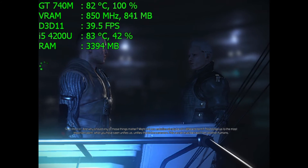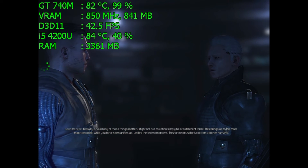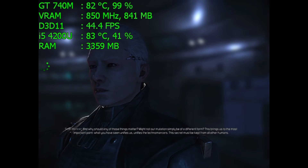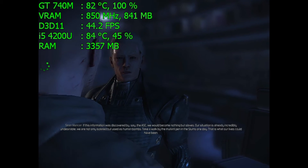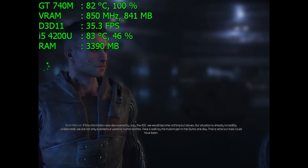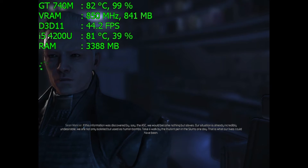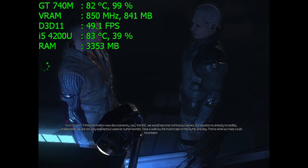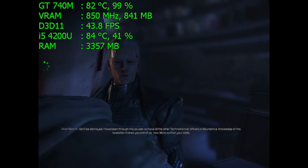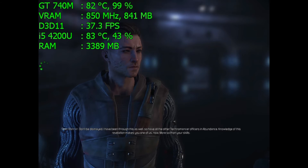And why should any of those things matter? Might not our mutation simply be of a different form? This brings us to the most important point — what you have seen unifies us, unifies the technomancers. This secret must be kept from all other humans. If this information was discovered by, say, the ASC, we would become nothing but slaves. Our situation is already incredibly undesirable — we are not only isolated but used as human bombs. Take a walk by the mutant pen in the slums one day; that is what our lives could have been. Knowledge of this revelation makes you one of us now — more so than your skills.